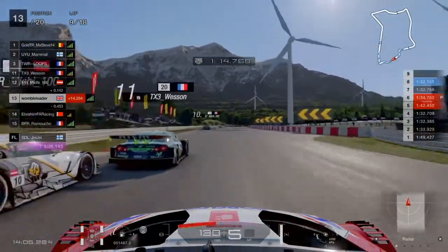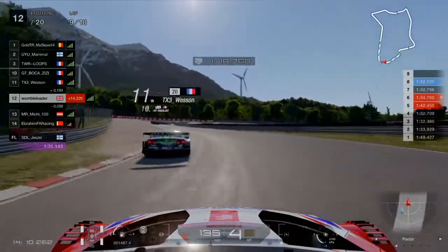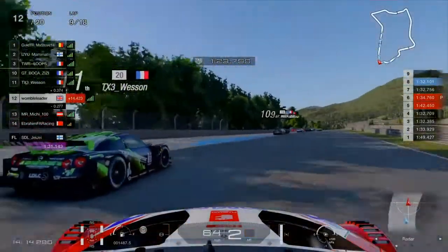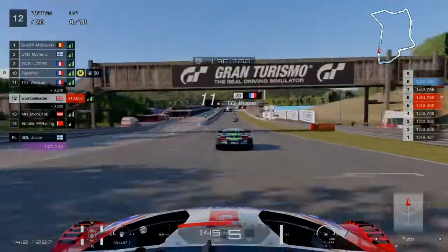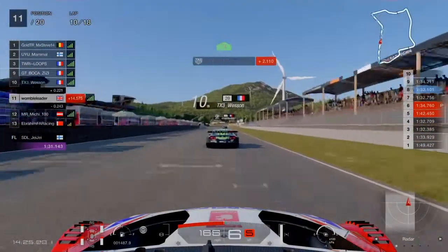Vesson and Mr. Mitchie have a little altercation through the fast-flowing chicane that puts Mr. Mitchie offline, and we manage to dive down the inside into the sequence of corners at the end of the lap, back up to 12th place.